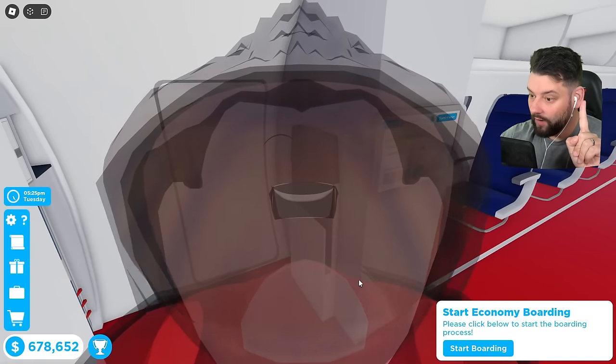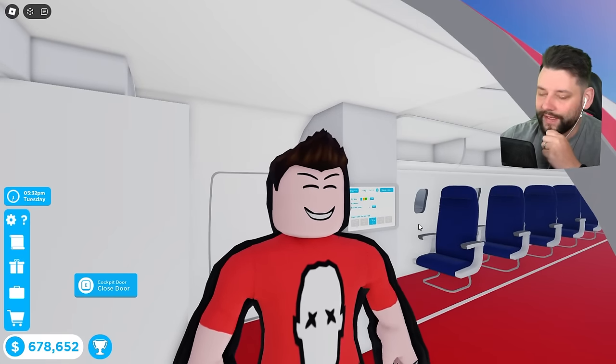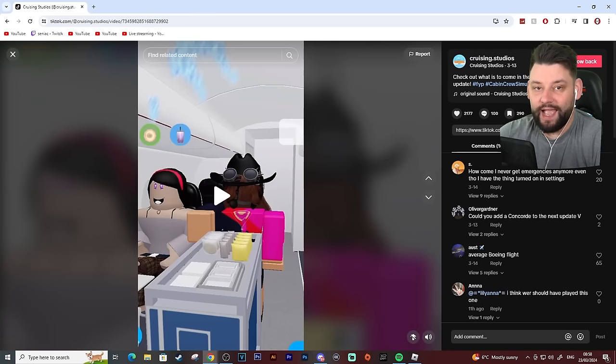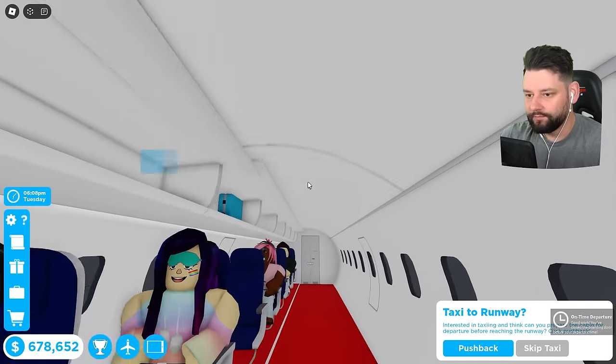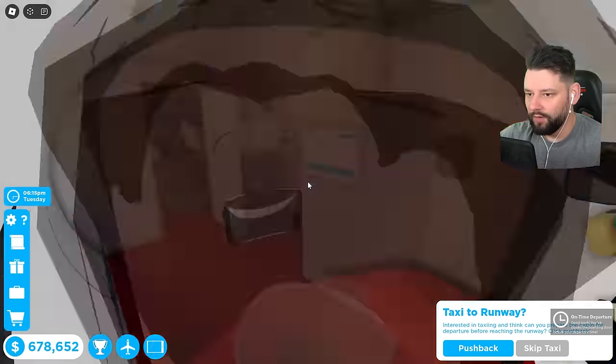I thought no, there'll be an invisible wall — they'll never actually let you fall out. But the developers are so sneaky. I'm going to start boarding and get the plane taxiing to the runway so we have space and time to watch the TikTok video. Hold on — are we all done? Pushing back right now.